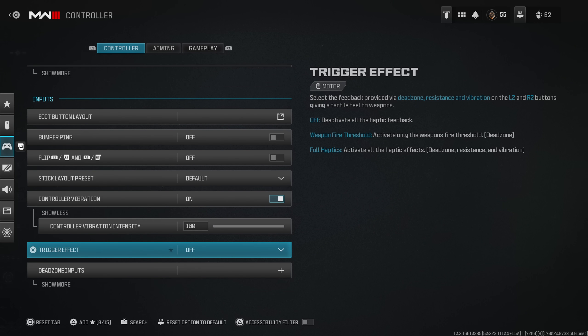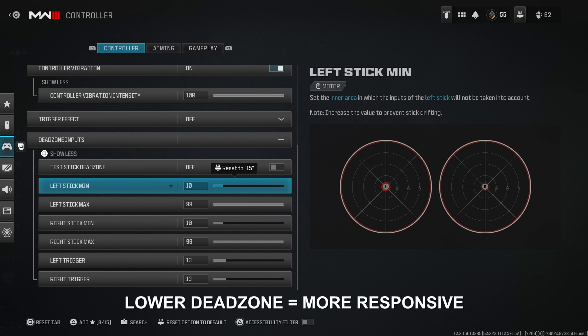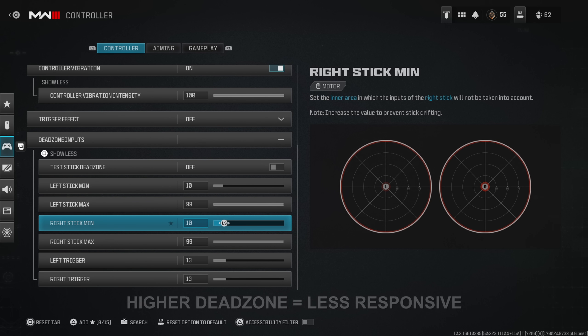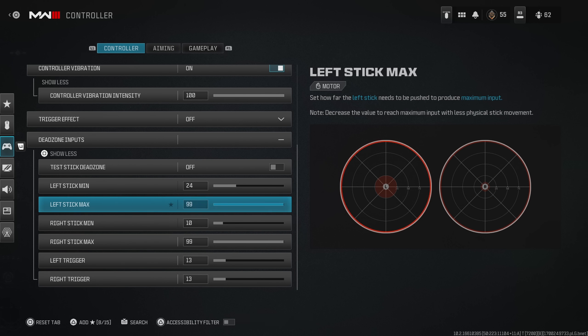Trigger effects are off. For sensitivity, I play on 16 horizontal and 14 vertical. To put this in perspective with older CODs where sensitivity went up to 10, this is around an 8 — maybe slightly faster. I also heard a rumor that setting vertical sensitivity lower than horizontal makes it feel like old CODs — that might be placebo, but I've been using it ever since they added separate horizontal and vertical settings. It feels great.